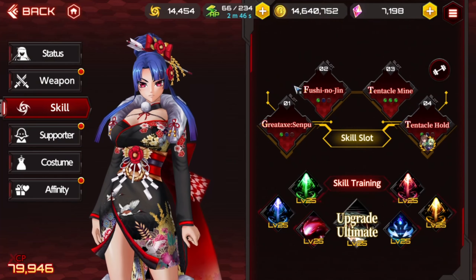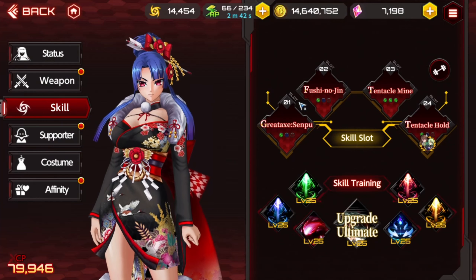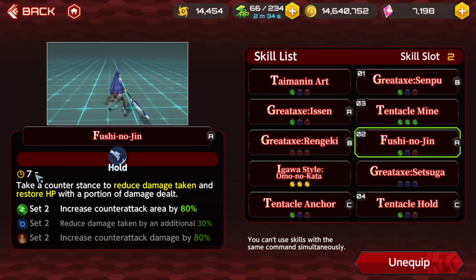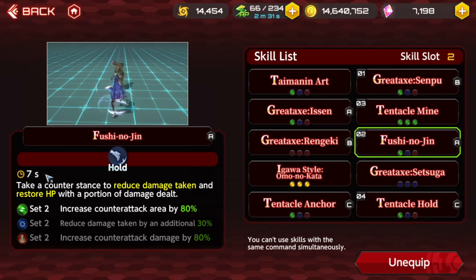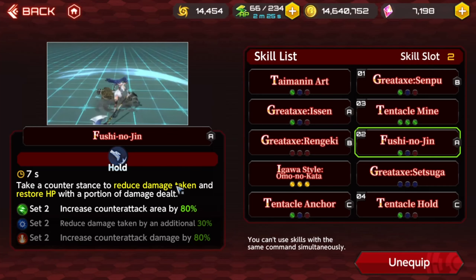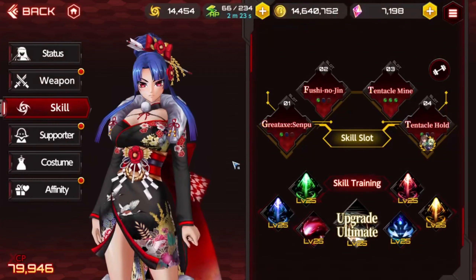I have a fourth slot. I've really been enjoying Fushino Jin — that's the parry. When I was leveling her, I was using that and I'm like, why does no one ever suggest this? That skill's nuts, the cooldown's really short. She does so much damage in such a huge area, especially with the green area increase. It's literally like a quarter of the map, just around her. Like a little napalm bomb.